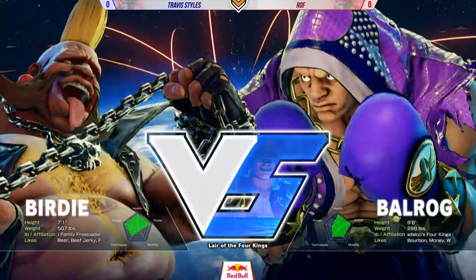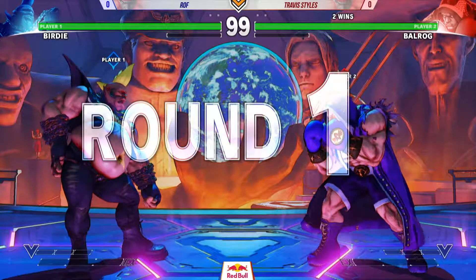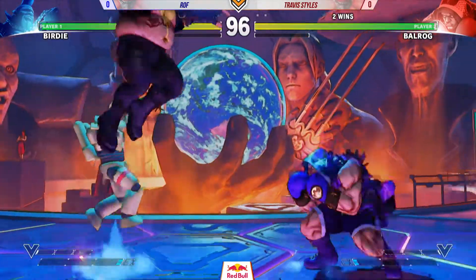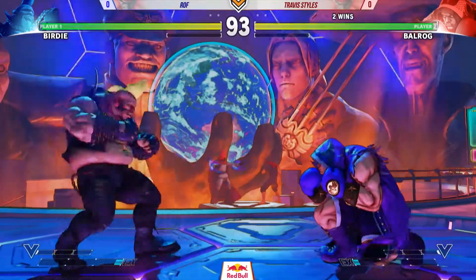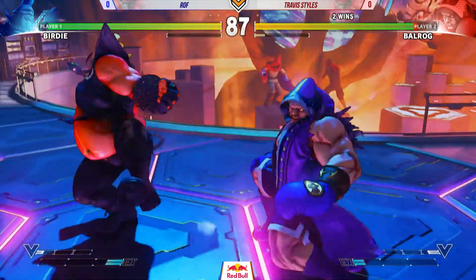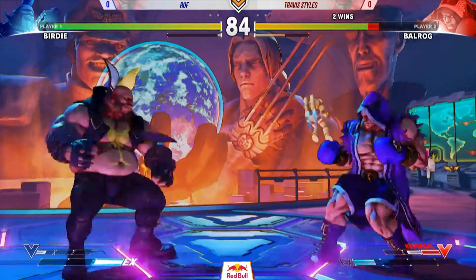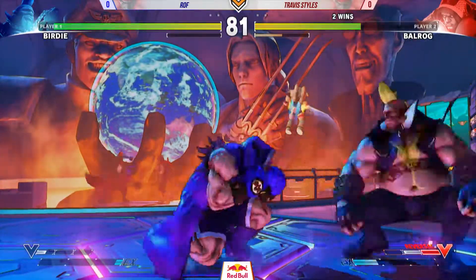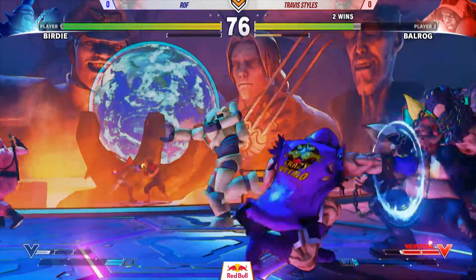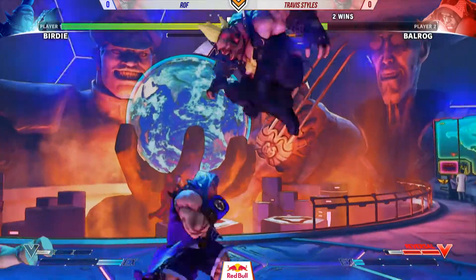As we rematch into this match once again, now we are on the proper Capcom Pro Tour settings. We'll go straight into the game — Boxer versus Birdie, straight from round one again. ROF dashing in confidently again. Blocks the dash punch. Goes for a jump, doesn't make it. Birdie throwing down the banana — getting our early game potassium, making sure we've got the energy for rounds to come. Those command throws do so much damage and can really put off the other player. ROF finds himself in the corner again, trying to fight his way out. Travis pushing really hard with those dash punches.